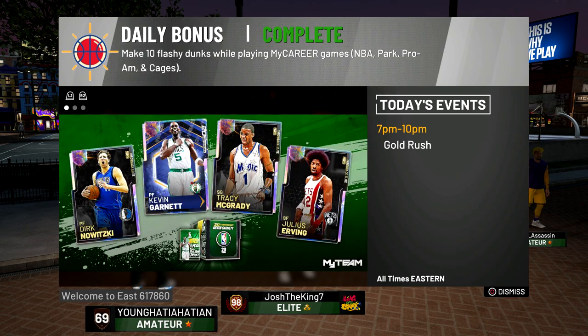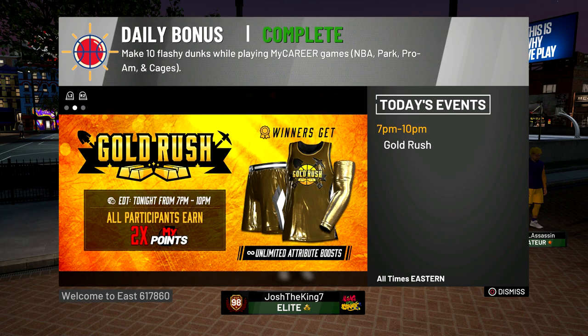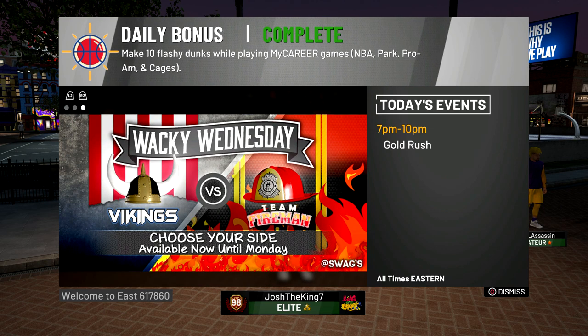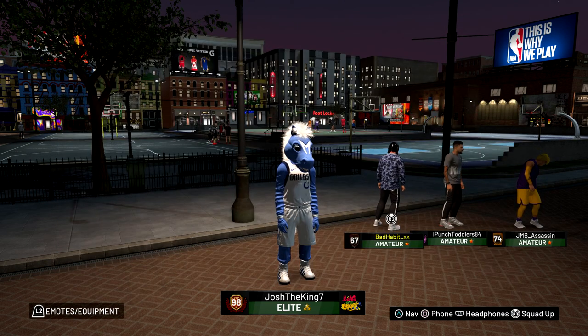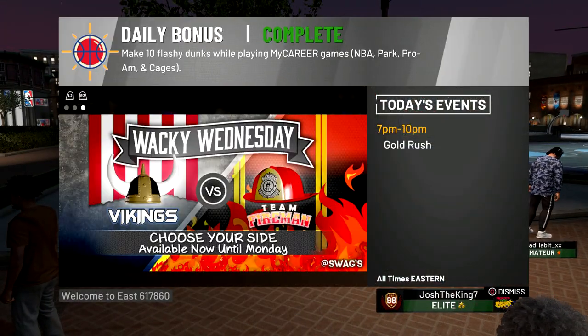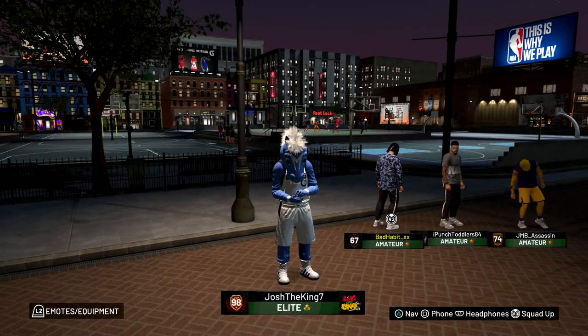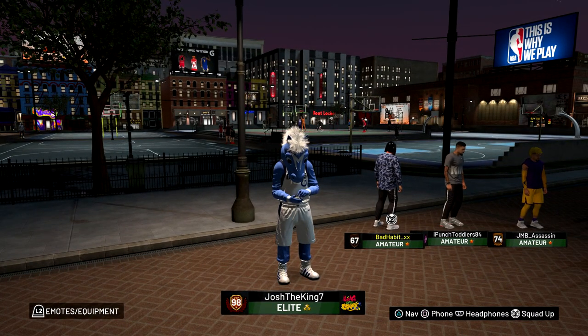A lot of the challenges for the daily bonus are really easy. In one, all I had to do was make 10 flashy dunks. There was one where I had to shoot a limitless three, and I actually greened a limitless three with no shooting badges on my post scorer who has a 63 three-pointer. If that's too hard, you can just go to MyCareer, put the difficulty on pro, and complete the challenge.